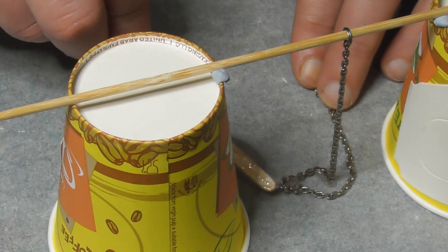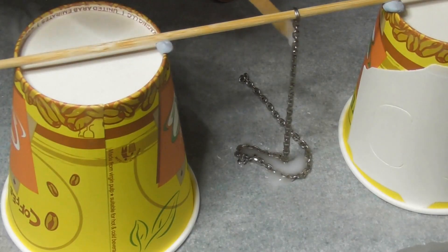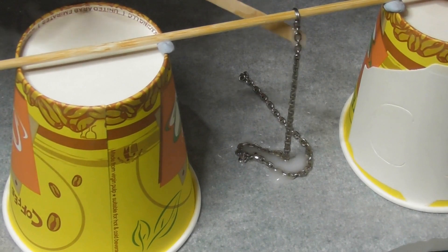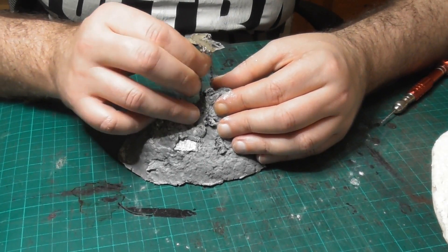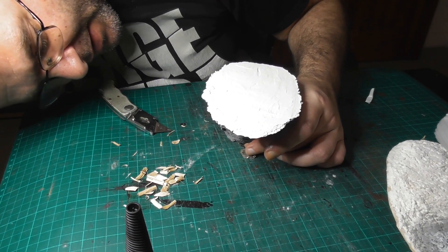5-minute epoxy usually sets hard in a few minutes but it will take about a day to reach its full strength, so I left this to cure for 24 hours. Once set, I made a hole in the bottom of the island and tested it out. It looked like the chain could take the weight, so I went on with the next step.